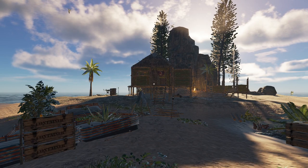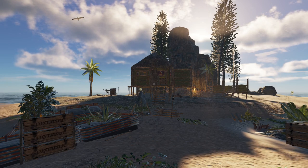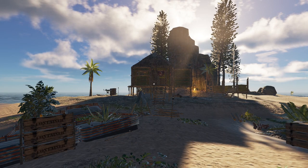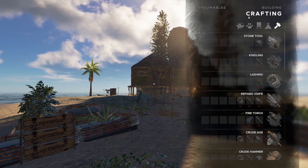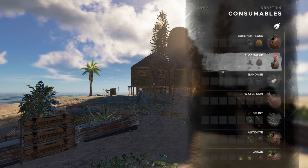Hey everybody, Keith Kay here and we are back in the South Pacific of Stranded Deep. In today's tutorial we're going to look at two items you can craft to heal bleeding. Bleeding will occur when you are attacked by a shark or one of the bosses, so it's important to be prepared to treat that. There are two items we can craft under consumables on your crafting menu that will treat that.